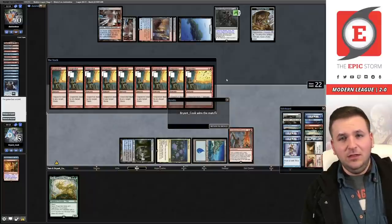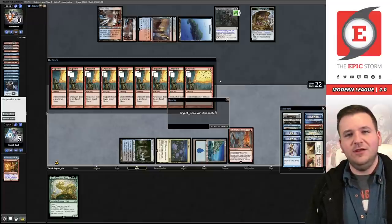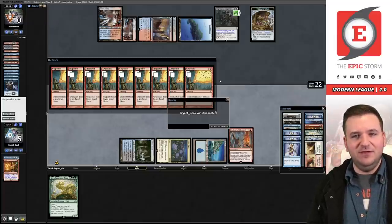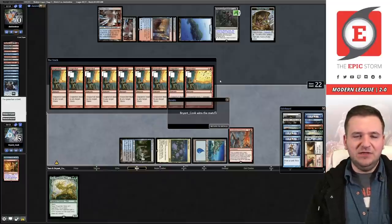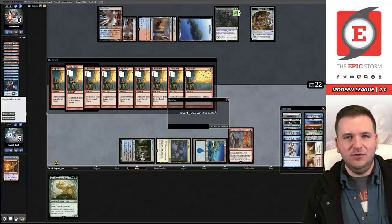I will admit Ending looked pretty good there — twice attempting to remove Alpine Moon. That said, Abrupt Decay never would have been countered, but it's less mana efficient. My opinion on Prismatic Ending so far is mixed. Let's play the last few matches and see how I feel at the end.